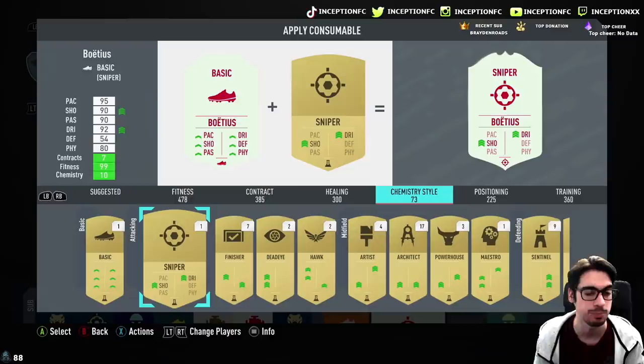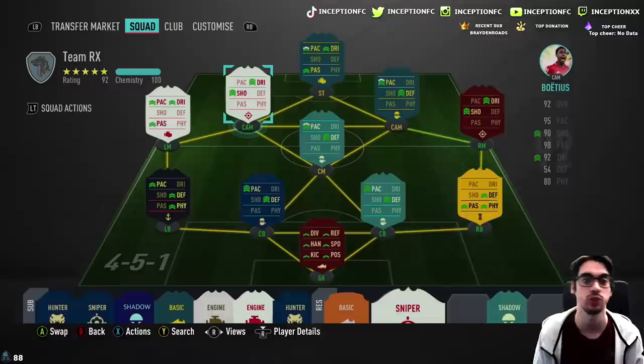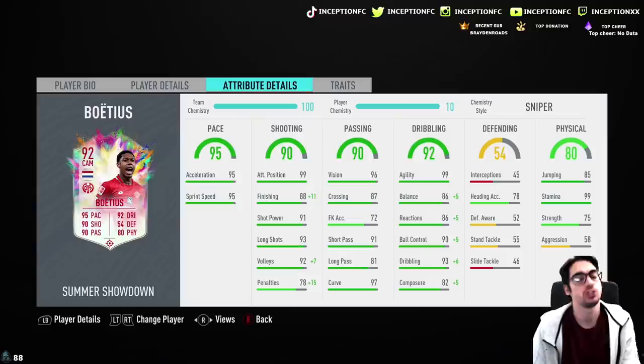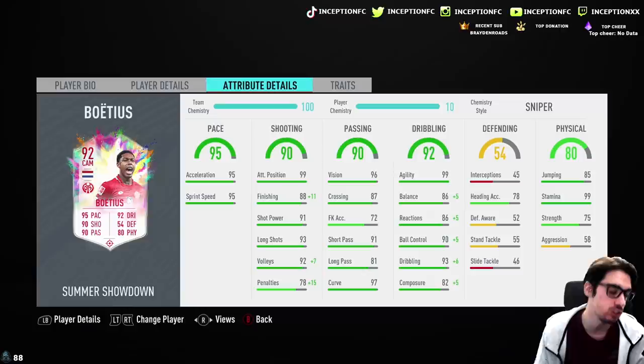With Diaby, I failed to mention this in that review, but he would probably be best utilized with the marksman chemistry style, just because the dribbling boosts are very similar. You just lose composure a little bit, which isn't really a big deal on that card, and then you would be giving him good shooting boosts as well as good physical boosts. That could be a more ideal chemistry style to give him, but obviously the composure boost is always a nice thing to have. With Boetius, the shooting with the sniper chemistry style is now at 99 for finishing and 91 for shot power with the four-star weak foot.